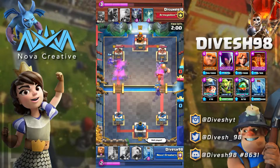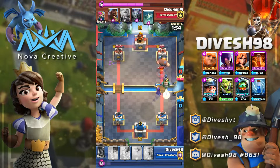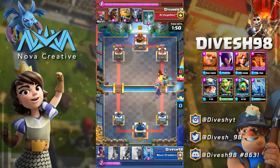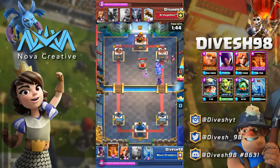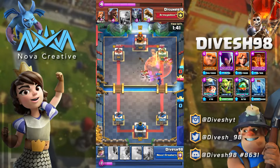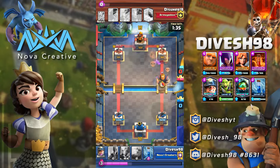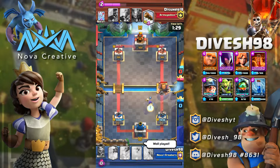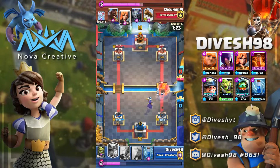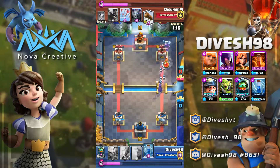My opponent burnt a Log really early for nothing, which was surprising. If not for those Arrows, we would have gotten so much damage on that other tower. We do get our Giant to connect and get some damage on the other side. Splitting your damage isn't the worst thing — it helps in tougher matchups for the long run because if you take a tower and they take a tower, you'll have the advantage in late game with damage already dealt on their other towers.